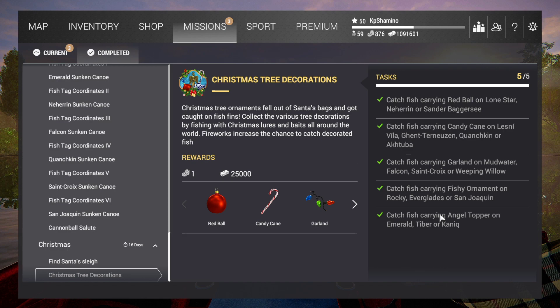Hello guys, KPChamino here with a new video for Fishing Planet, the Christmas event. I just did this quest where you need to get the Angel Topper on Emerald, Tiber, Organic. I went to Emerald and it took some time, because it seems that the fireworks are not working that great on this fish.